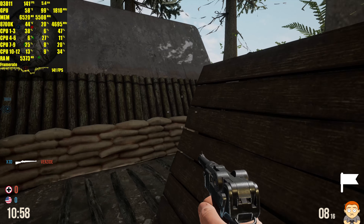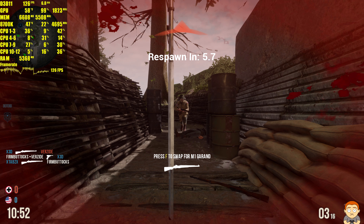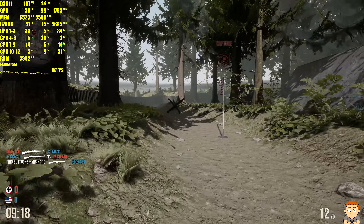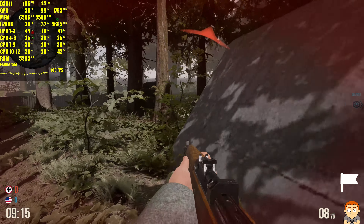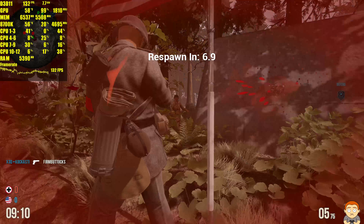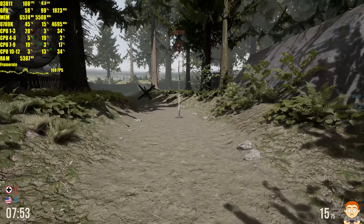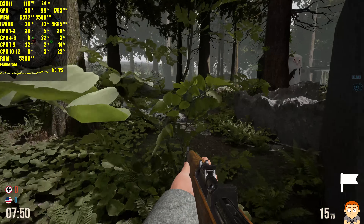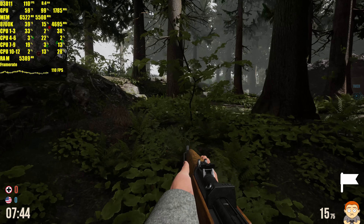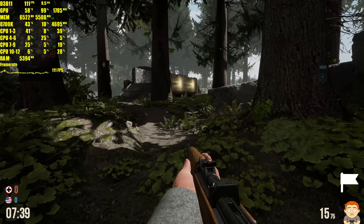There we go! We've got the flag. Our flag is on the ground — here we go, our flag is back at the base. We've dropped the enemy flag. Our flag is back at the base. Nice, go get the flag! Oh no — we've dropped the enemy flag again. Our flag is back at the base. Here we go again.